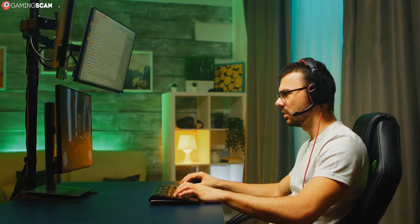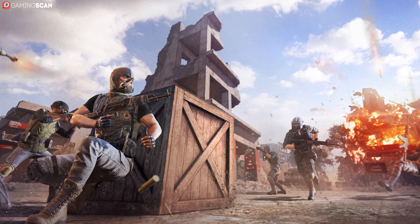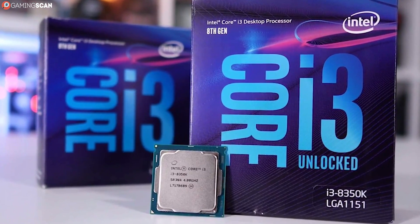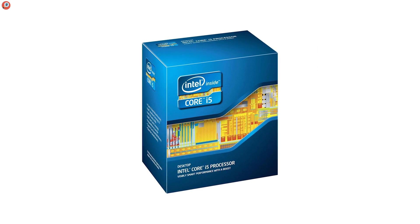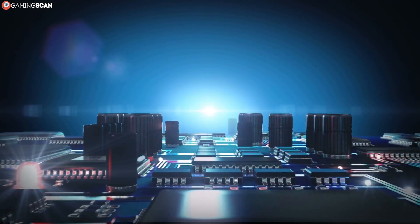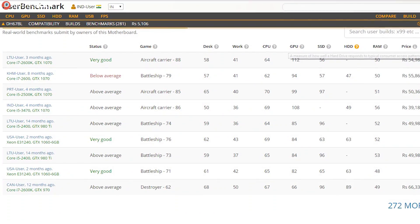Just because you know your CPU and GPU models doesn't mean you'll automatically know how they perform compared to the specs listed in the system requirements. Our advice: don't eyeball it. Take PUBG as an example — the minimum required CPU is the i5-4430. If you have the i3-8100, you might assume you can't run it since i5s tend to be more powerful than i3s. But the i3-8100 is actually better than the i5-4430 due to a large generation gap between them.